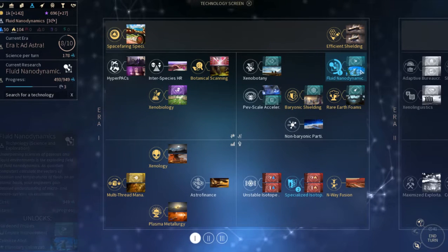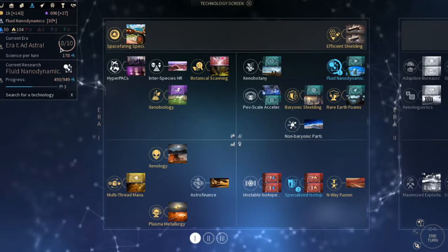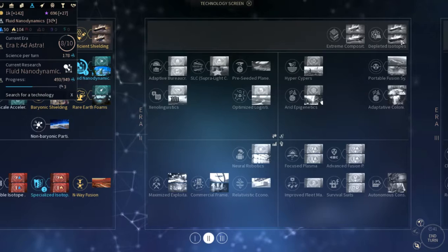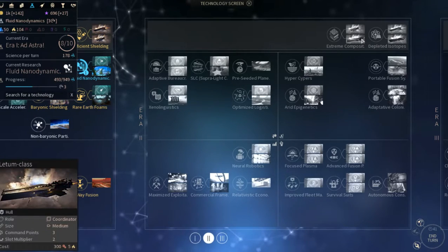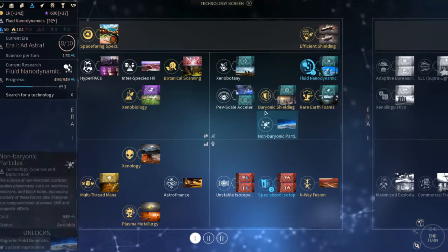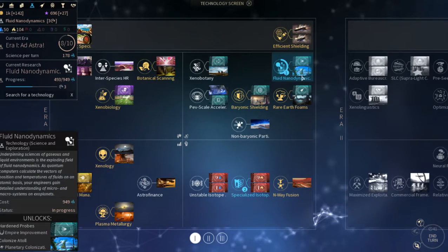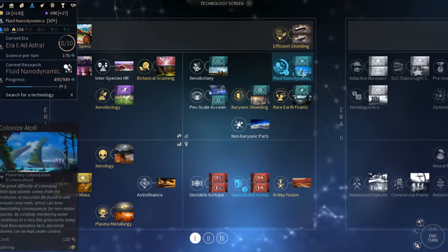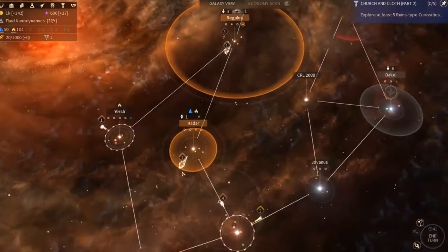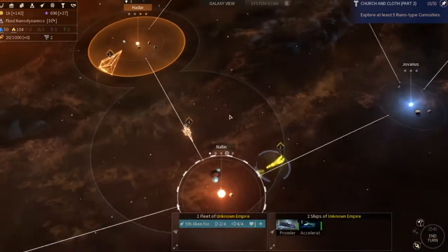Tech-wise, we got fluid nanodynamics going. We are eight out of ten till we can get to era two. In era two I definitely want to get these larger class ships out and doing their thing, but in the meantime we're going to unlock the atoll-style planets and go from there.